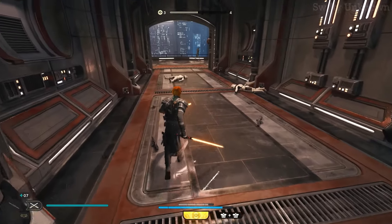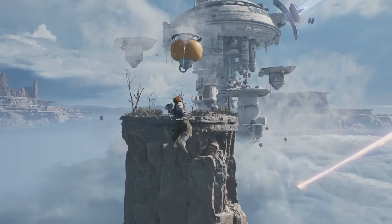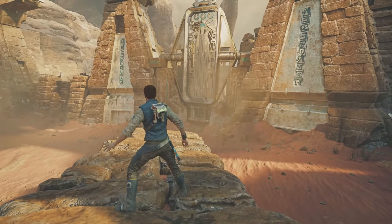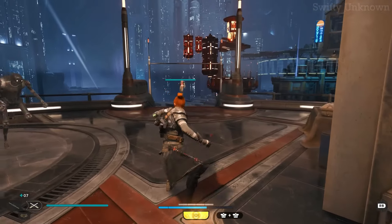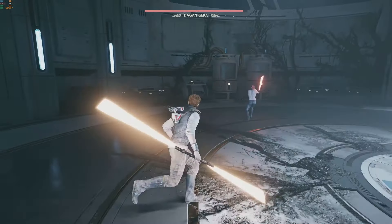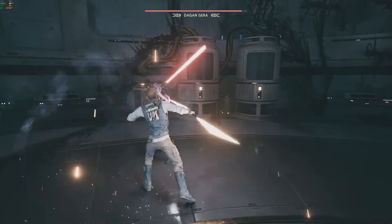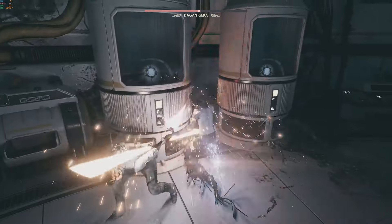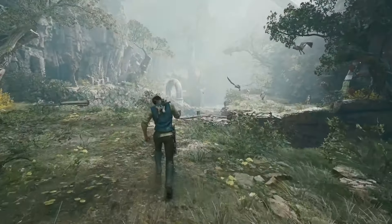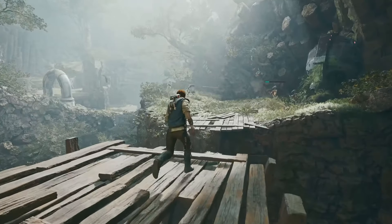The game looks absolutely stunning. The worlds you visit are beautifully designed, with lots of detail and atmosphere. Each planet has its own unique look and feel, from lush forests to barren deserts. The graphics make you feel like you're really in the Star Wars universe. The gameplay is a mix of exploration, puzzle solving, and combat. The lightsaber battles are intense and satisfying, with lots of moves and abilities to master. You also use the Force in creative ways to overcome obstacles and defeat enemies. Exploring the different planets is a big part of the fun, as you uncover secrets and find hidden treasures.